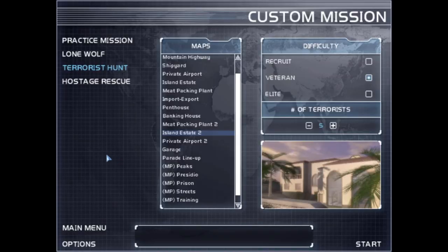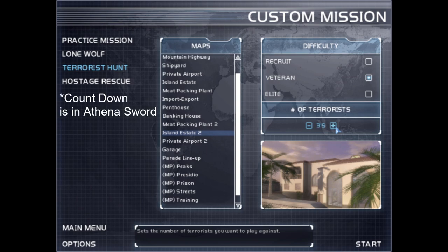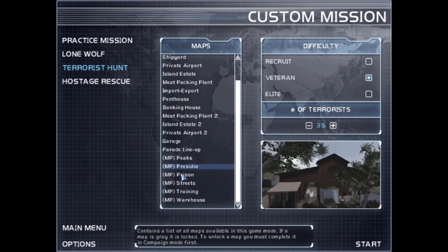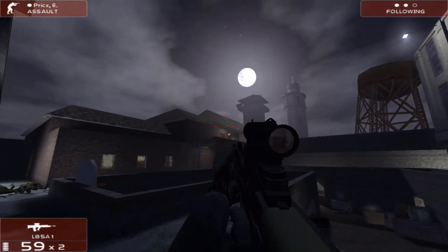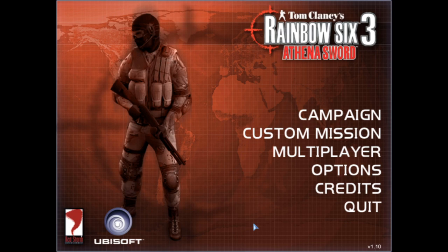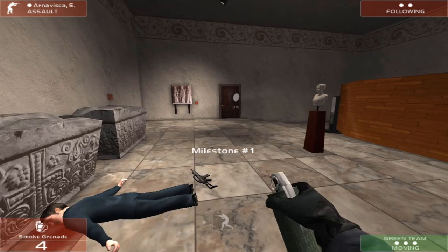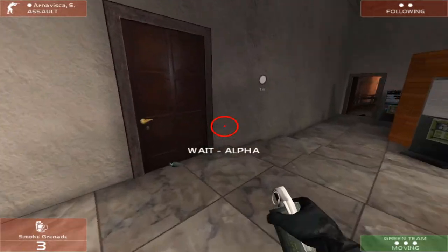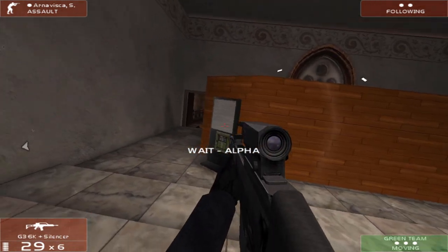If you prefer single player, there are a couple of options. The custom missions allow you to replay past missions or do terrorist hunts, hostage rescues, lone wolf, and a countdown mode. Within each category you can set the number of terrorists in the level, and there are even some maps exclusive to this mode. If campaigns are more your style, the gold edition comes with the Athena Sword expansion. Oddly enough it doesn't come with Iron Wrath, even though it was given away for free. It's possible to install it, but it's a whole process.